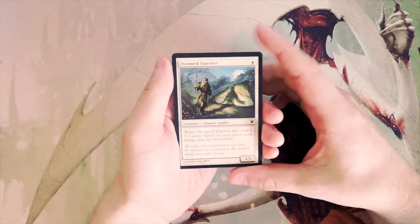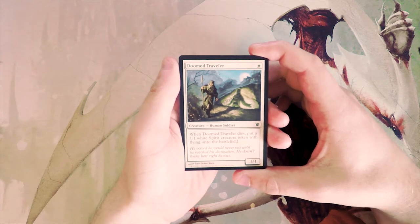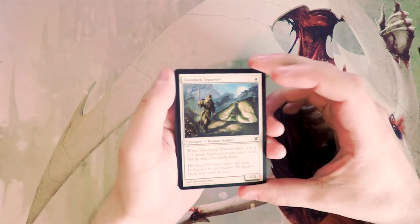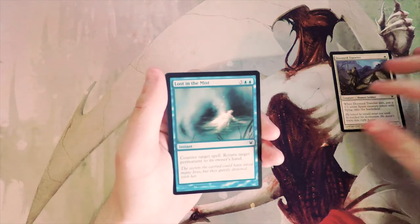Doom Traveler is a 1/1 for one white, and when it dies you put a 1/1 white spirit creature token with flying onto the battlefield. I actually love this card — maybe not so much in limited, but it is definitely a good one-drop. Definitely not a first pick necessarily, but so far it's beating the chant.